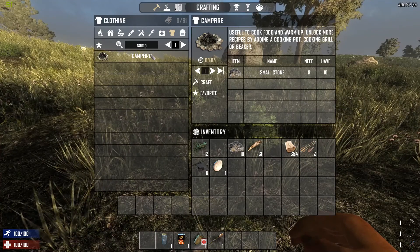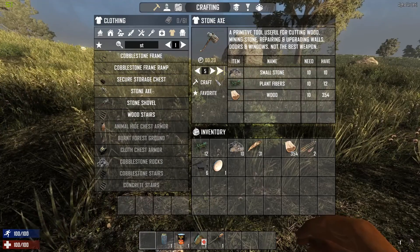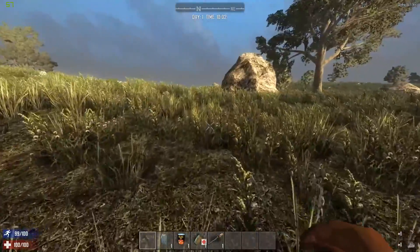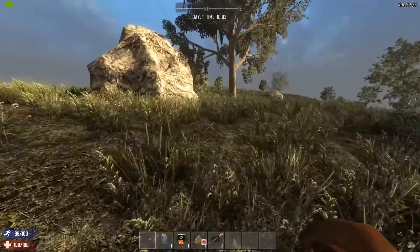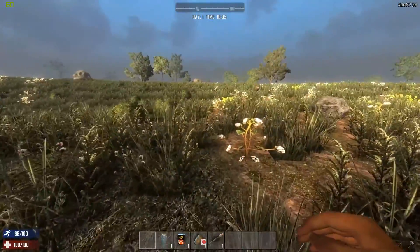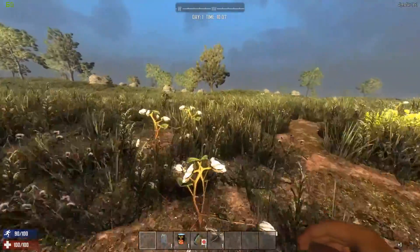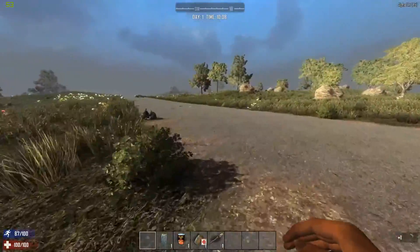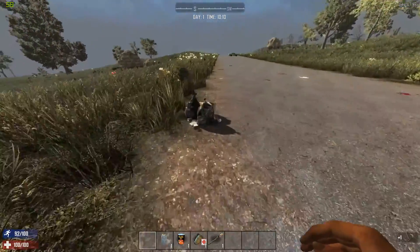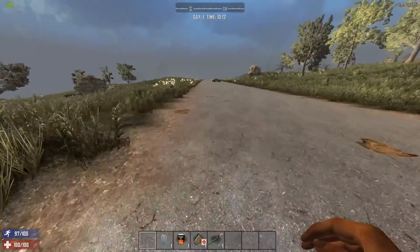Right off the bat, the name of the game is spamming these stone axes. How well you're going to survive is directly related to how quickly you can get your resources going, and that is directly related to your tool skill. We got lucky and found a road — find a road, guys. It gives you pretty good visibility going both ways.